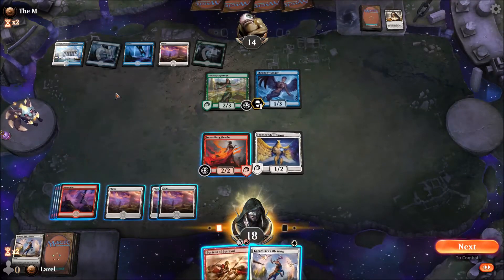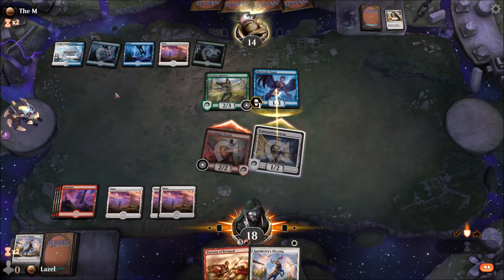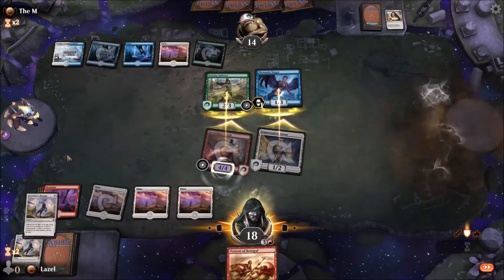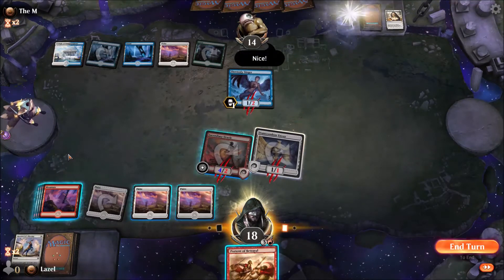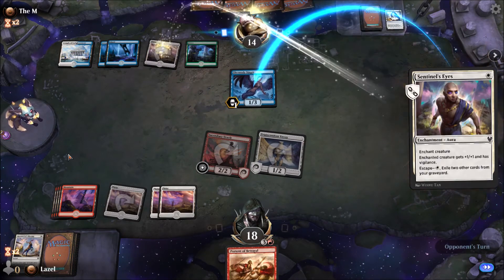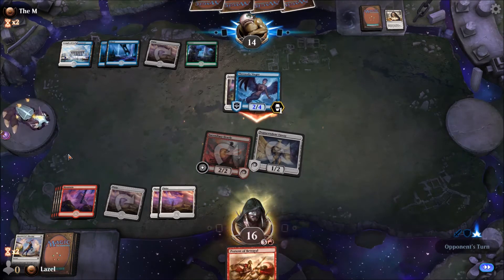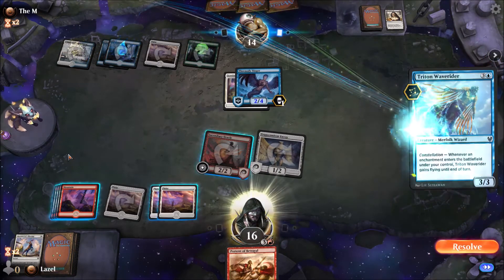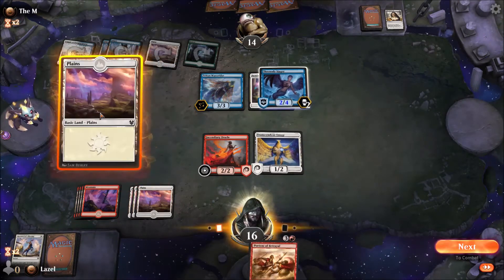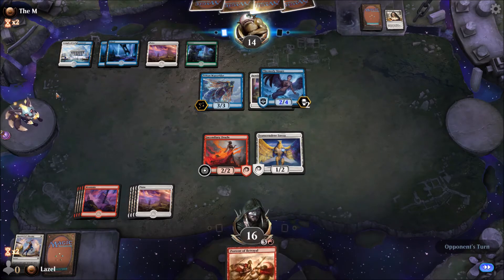I have to keep the aggression up. I hope I draw into a good creature. That's a very strong creature — now we start to have a real big problem. I can't attack right now, he would kill all my stuff. I could use the Portent of Betrayal, but I hope to find an opening.